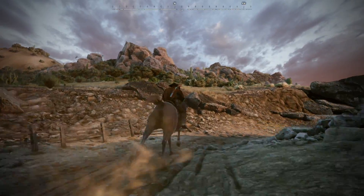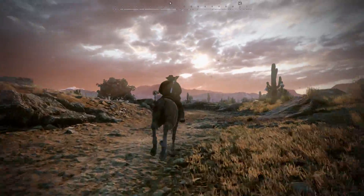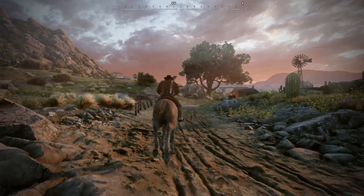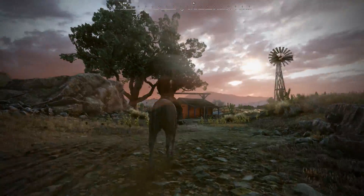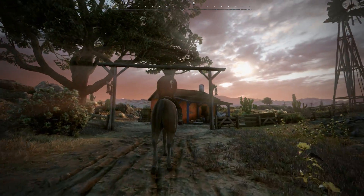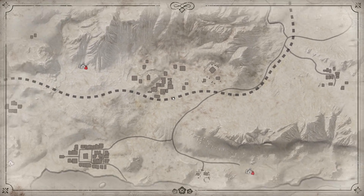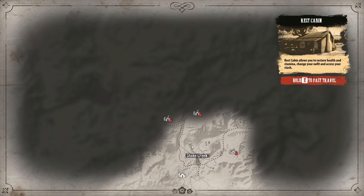Before we go out and hunt those bandits, we're going to visit a rest cabin. In a rest cabin, you can rest, regain stamina and health, use the crafting desk to make things, access your stash of reserve supplies, and change outfits like in a clothing store. You can also unlock fast travel between cabins, and the map shows all the places you've unlocked so you can select where you want to go.